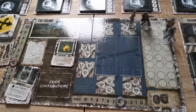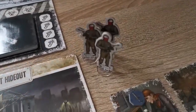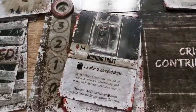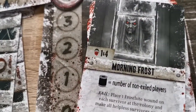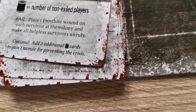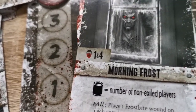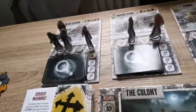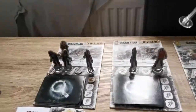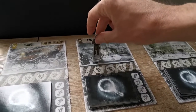The second module is the bandit module, as indicated by the bandit hideout and the bandit tokens. If a card reveals the bandit icon — which will also have the moon icon to indicate a Long Night expansion — bandits get placed at the locations indicated. So one and four being the police station and the library. One bandit gets put in the police station and the other gets put in the library.